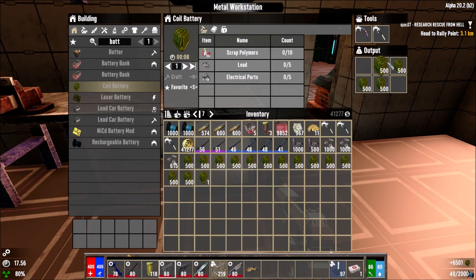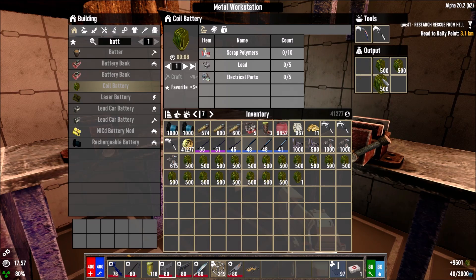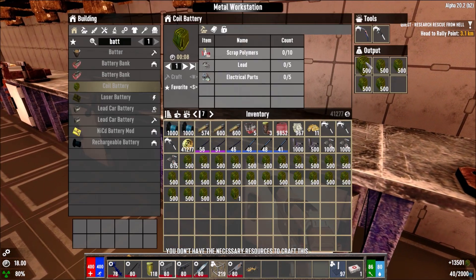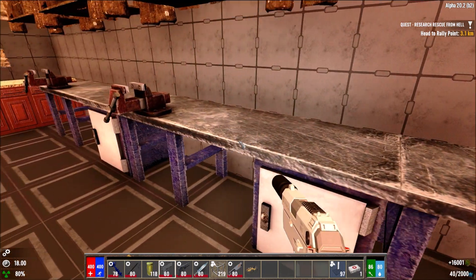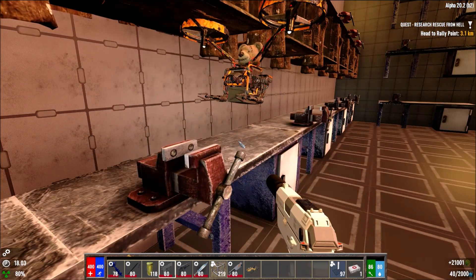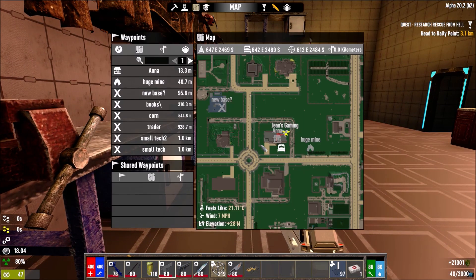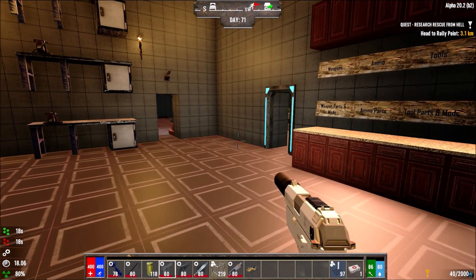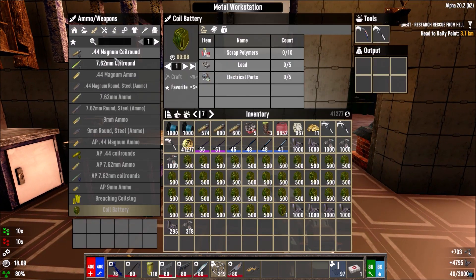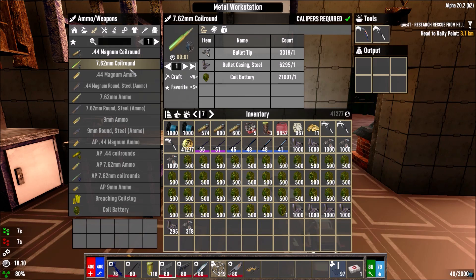We have way too many coil batteries at the moment. Let me make sure we grab everything from the workbenches — I've made stuff in the past and then two weeks later opened the workbench and found it still in there. There's a wandering ward — we should actually save stuff like that for when there's a wandering horde, not just any time. Let's go for coil with these ones here.